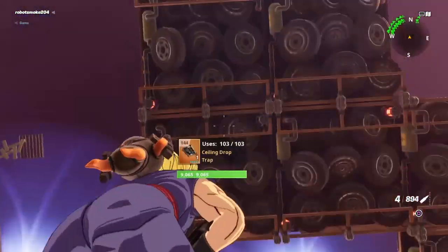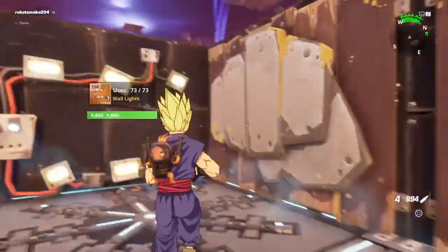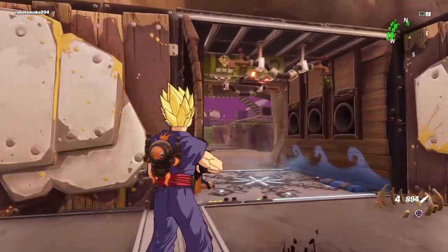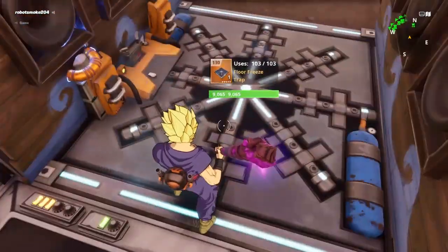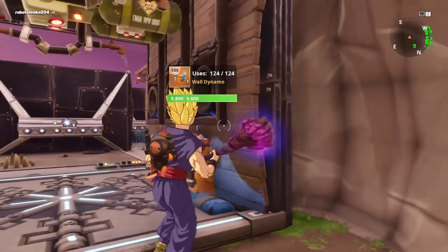I guess it's pushing this way, that's fine. If I could turn it around and have it push in the back this way. In this tunnel here: a gas trap, a freeze trap, one broadside, and then I've got nine broadsides here.